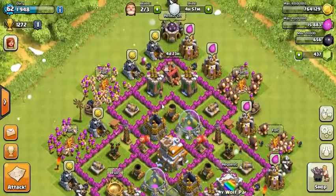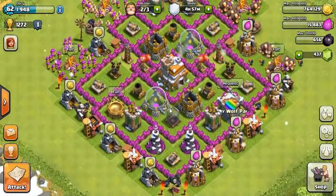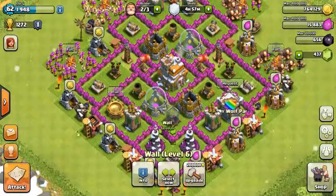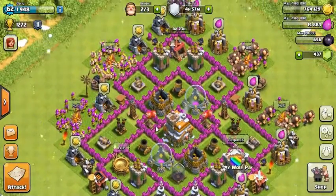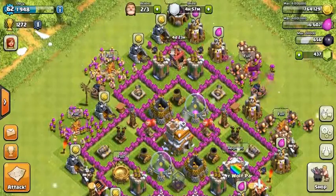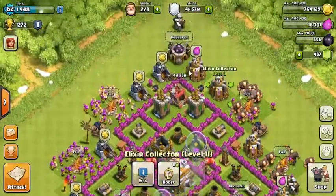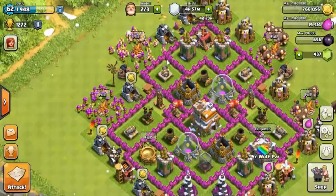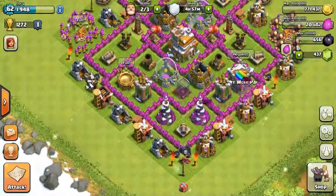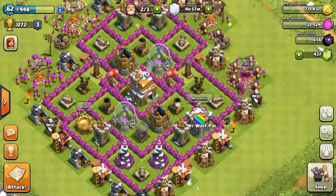So this is my base now. As you guys can see it changed a whole lot. Before I had about one third of these purple walls, now they're all purple. I did utilize the gem — when you can use it with gems — I utilized that a lot, pretty much every day once I found out you can do it. So that helped a lot.